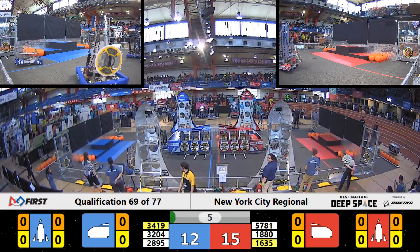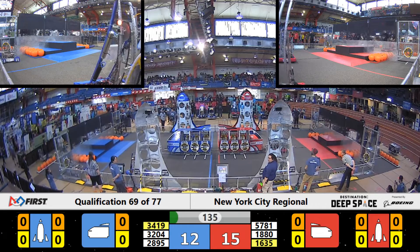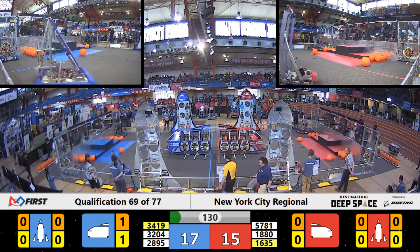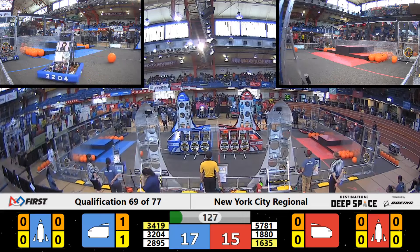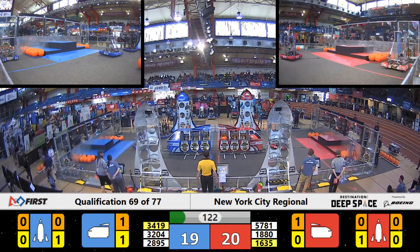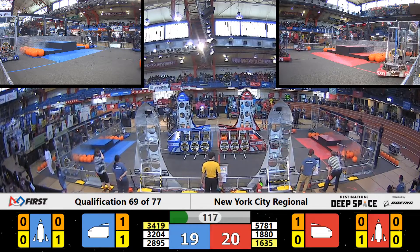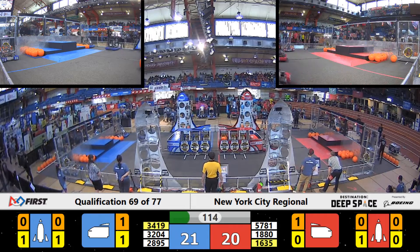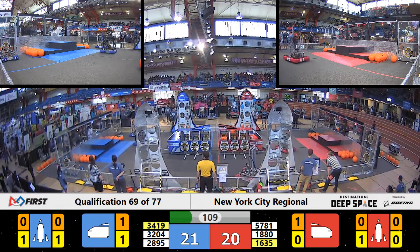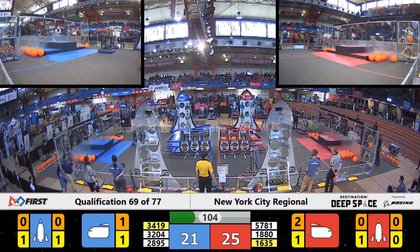All three robots on the red alliance able to cross that half line. Blue alliance, all three robots in action as well. As Rohox now traverses on to the far side corner looking to latch on to a hatch panel. 1635 Technonics now trying to align themselves up with their front side of the cargo ship. Each hatch panel worth two points. Their teammates, the Petchy Robotics team, starting to work on their near side red alliance rocket ship with a hatch panel as well.